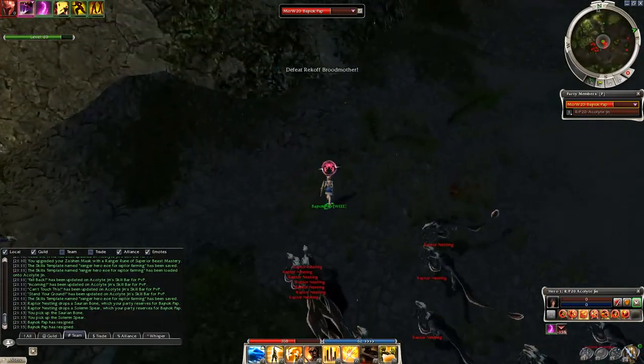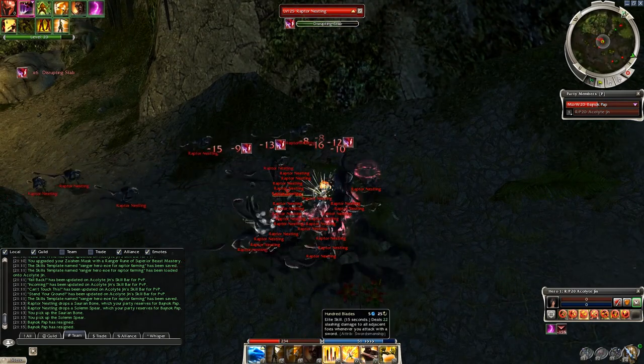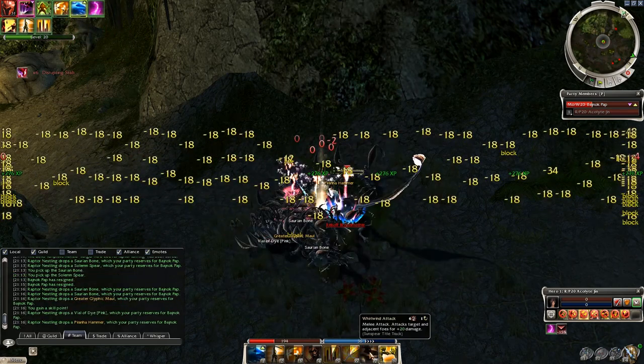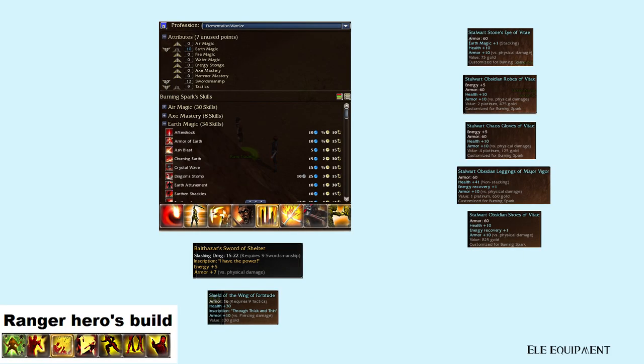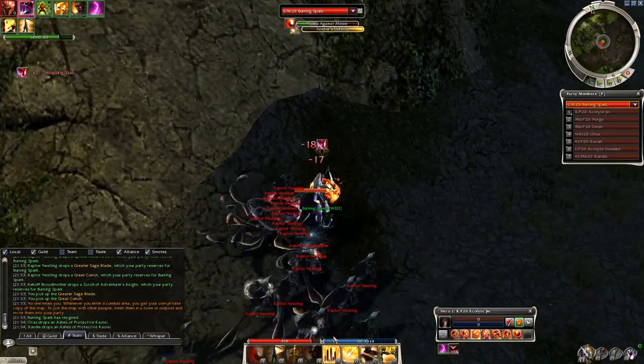I'll start the clips from the interesting part. Monk this time — Shielding Hands is a great skill to reduce incoming damage for a short period of time. As you can see, the spirit was killed just seconds after my spike — this is why we need more meat shield heroes. Elementalist is next, with Ward Against Melee.